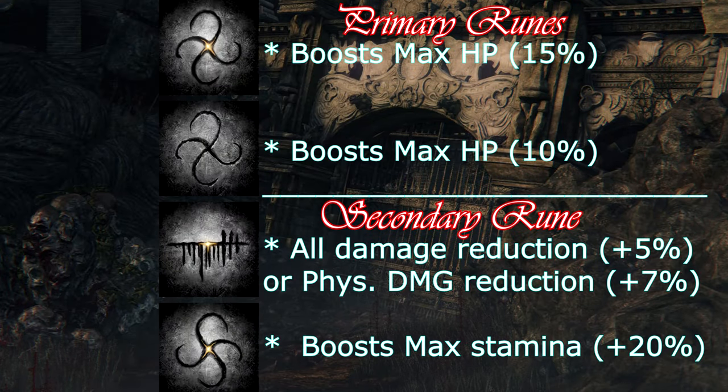First, we have our primary runes. You will want the boost max HP 15% and the boost max HP 10%. These are very important to have equipped for any proper build.